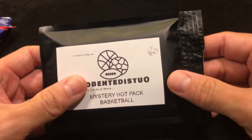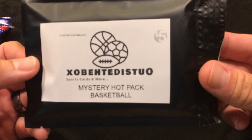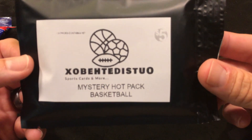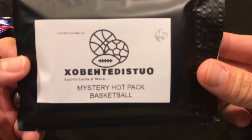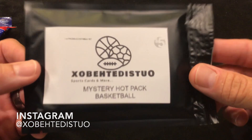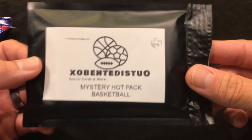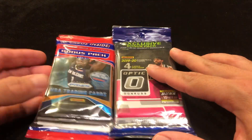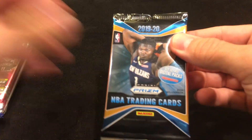The second part of this video — I picked this off eBay and it's actually backwards — it is a five dollar mystery hot pack basketball, says 'Outside the Box' on it. I'll talk about that more in a minute, it was about $7.50 including shipping and tax. But first, let's start with the Prism cello pack since Prism won the last time and it's got fewer packs.